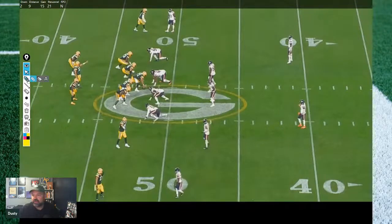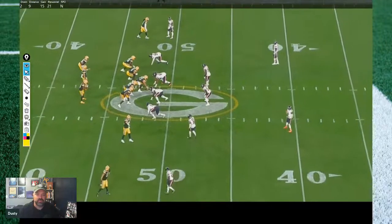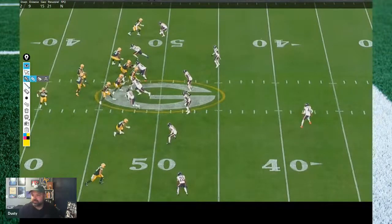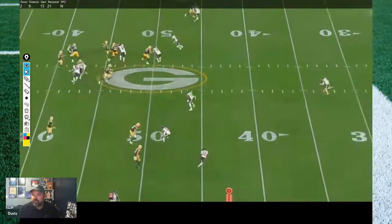The last play — a call I really like. Same look: light box, three or two, with the two backs in pony package. They motion — Dillon goes out — and you've removed a man from the fit. They've got a wide receiver screen option on one side and a running back option to Aaron Jones on the other. You count numbers — based on the splits, this man has a free lane. Rodgers sees that and doesn't end up throwing the screen. He comes over on the Jones screen.